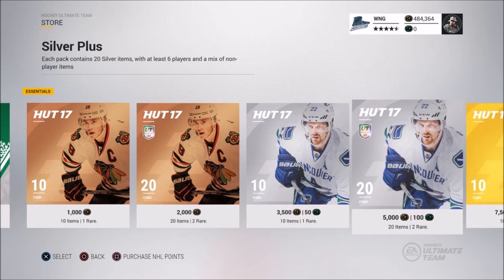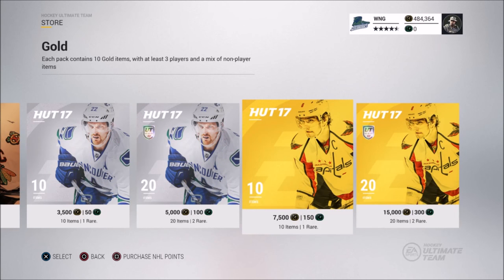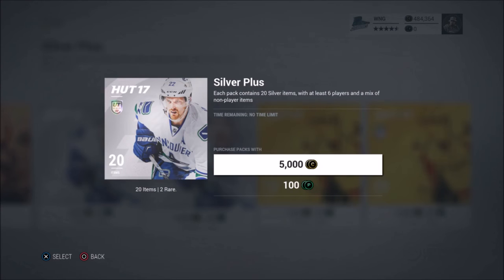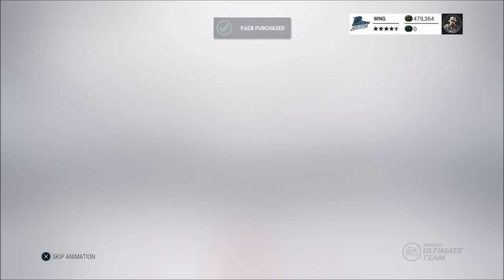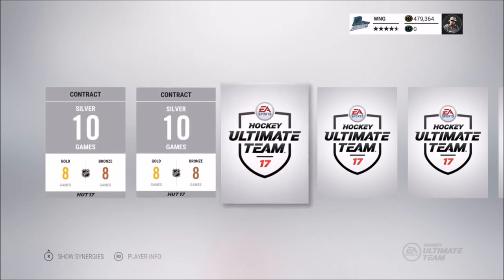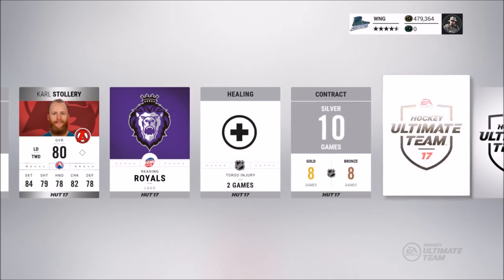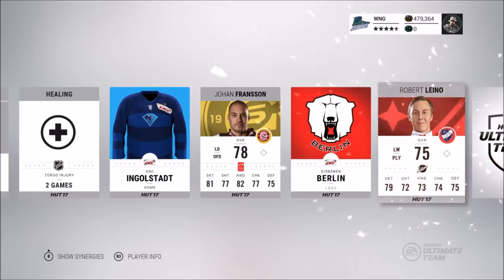The next method is the silver plus method. When you compare the gold pack to the gold plus it doubles in size, rare players, and price. But when you compare the silver pack to the silver plus it doubles in size and rare players but not in price — so you're getting a better pack without paying double. With these packs you're able to make your money back basically every single time. You can sell rare players for between 500 and 800 coins, and jerseys sell well too since not many people open silver packs.